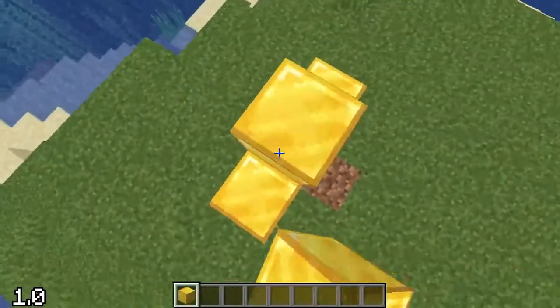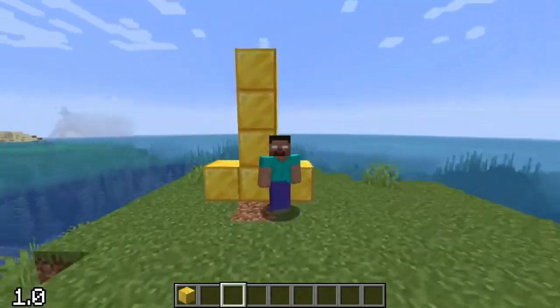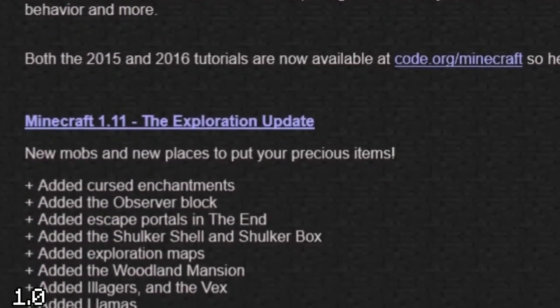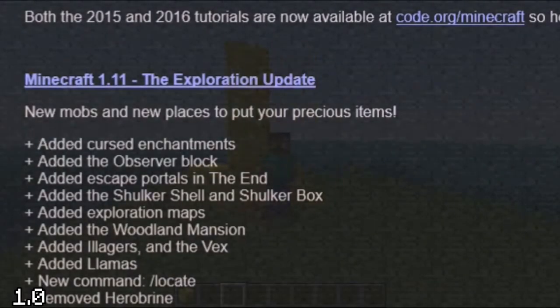Of course, Notch had to address the issue of his dead brother haunting his game, and calm people down by secretly removing Herobrine in every update since — that is, until recently.